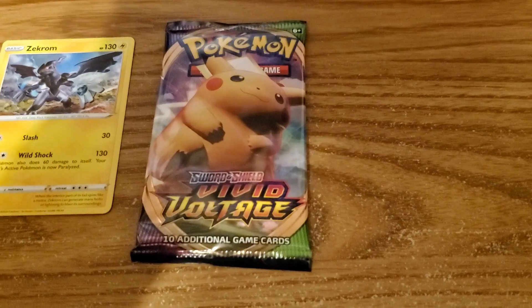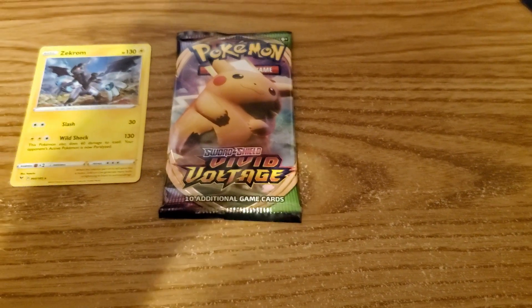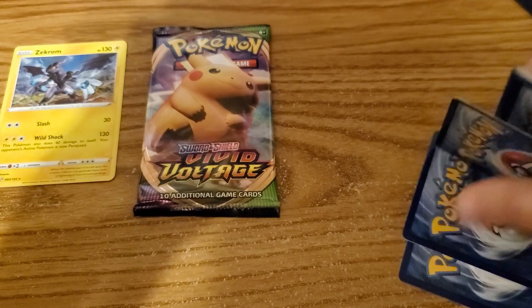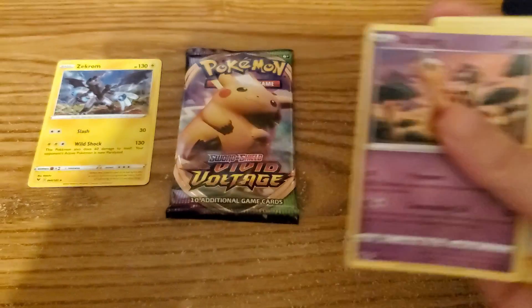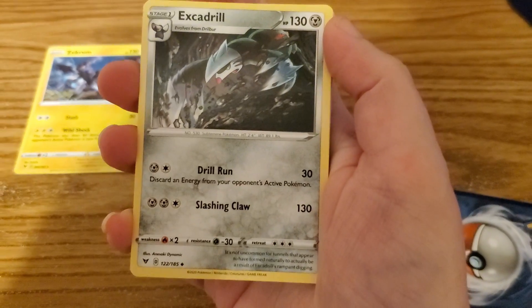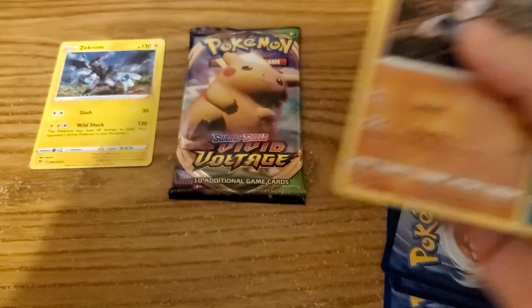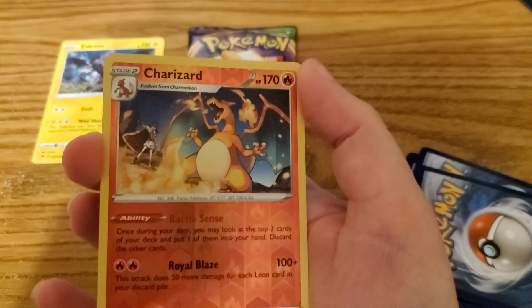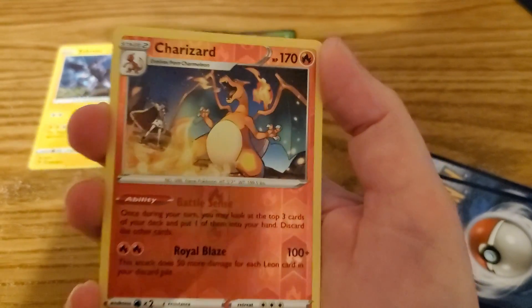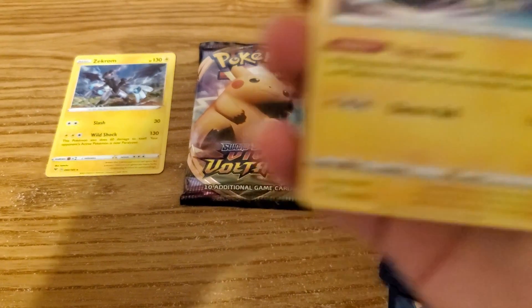And then we'll open the Chonkachu pack — because Pikachu is very chonky when he's maxed. One, two, three, four — that card did not want to move! Okay: Girafarig, Excadrill, dark energy, Whismur, Drilbur, Cottonee, Clobbopus — a reverse holo Charizard! I don't have a Charizard yet, but I don't know if Kai has the reverse holo Charizard. So if he doesn't, that's going to him; if not, I'm keeping it. And Manectric.